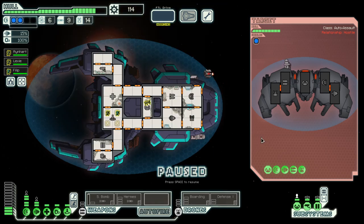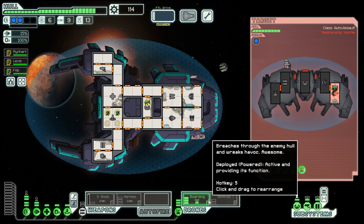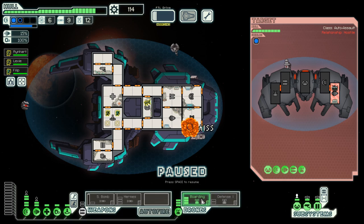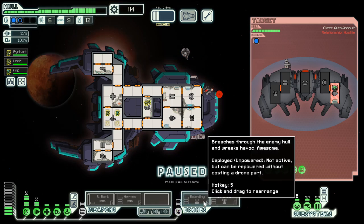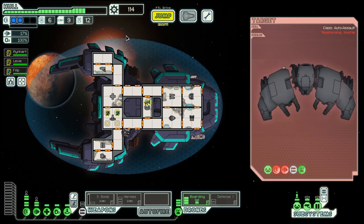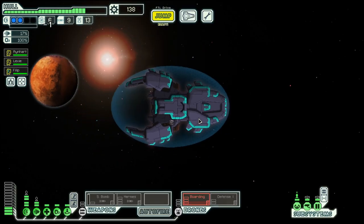Like this one — and this in addition has a missile, so we have to deal with that as well, with the defense drone. This can take quite a while. Soon this ship will go the same way all the previous automated ships have gone before it. There they go. And we got a bit of scrap out of it. Very nice.